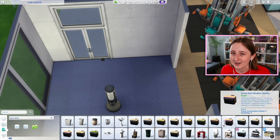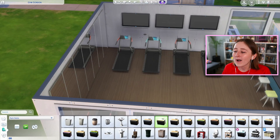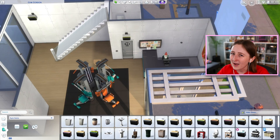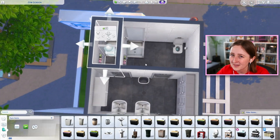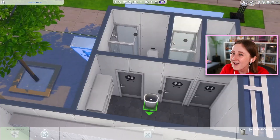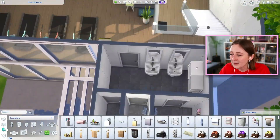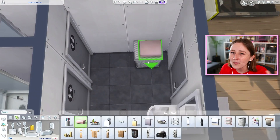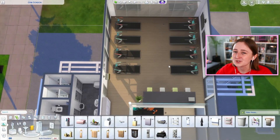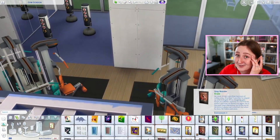We got into a whole discussion about whether we want water fountains in The Sims. Here's my take: while it might be a nice realistic thing to have, think about how your Sims would behave. You know how often they autonomously just get a glass of water and then set it down somewhere? There's water glasses everywhere in your Sims house, and they don't even need to drink water — there's no thirst need. The only Sims that get thirsty are vampires, and they don't want water either. So if we had water fountains, Sims would drink from them way too much — it would be so annoying.